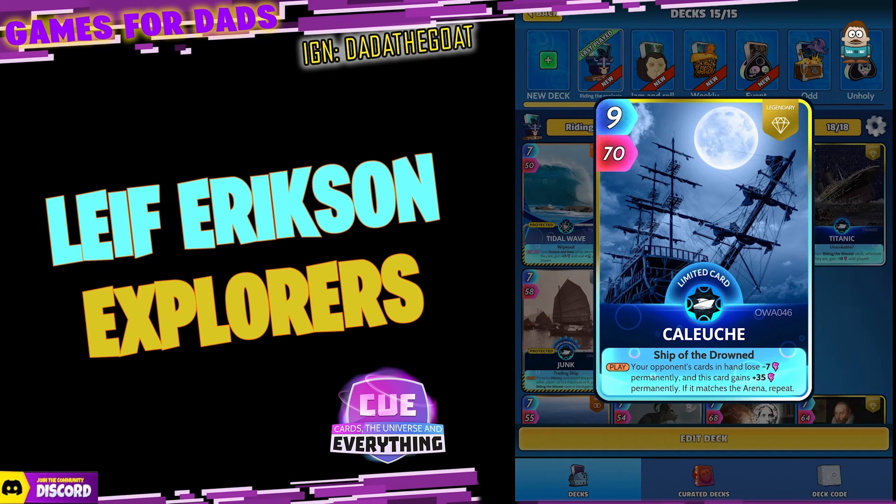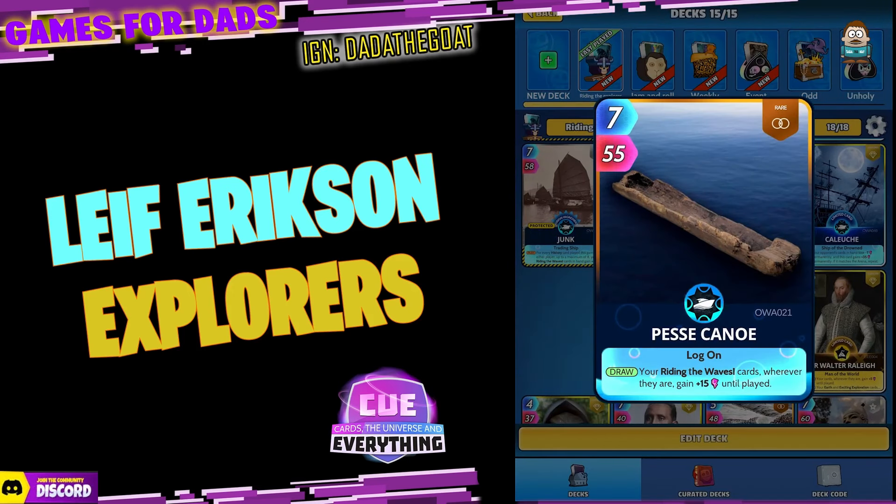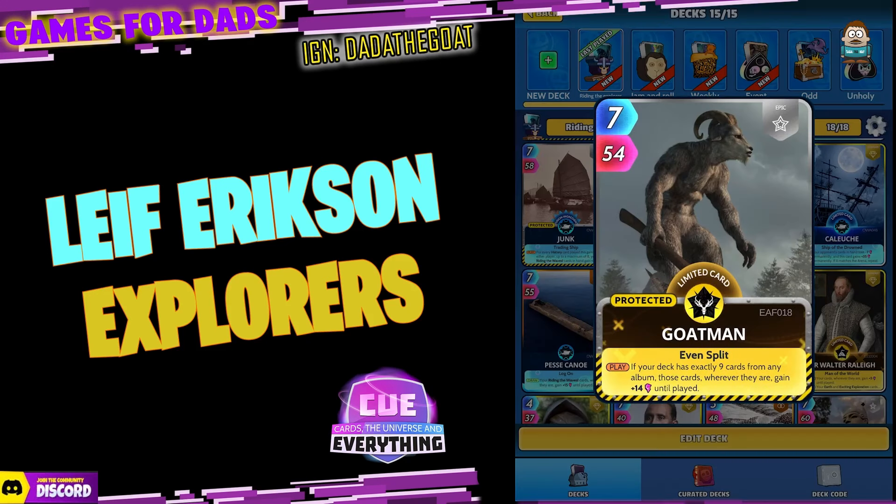This new card is a brilliant one — nine for 70, limited legendary. On the play, your opponent's cards in hand get minus seven permanently, and this card gains plus 35 power permanently. If it matches the arena, repeat — so if we can play that in the Oceans and Sea arena, that is amazing. And the last blue card, Pesi Canoe — seven for 55. On the draw, your Riding the Waves cards wherever they are gain 15 until played.